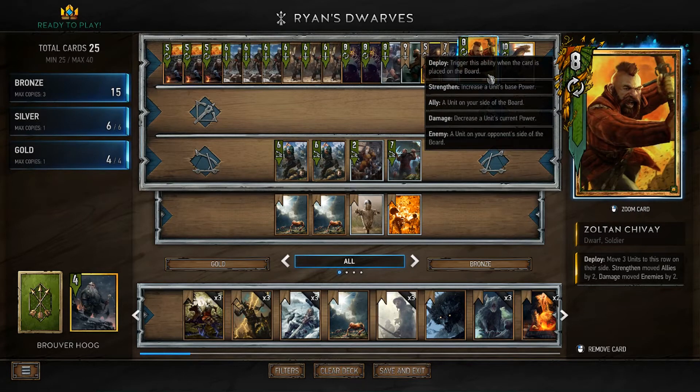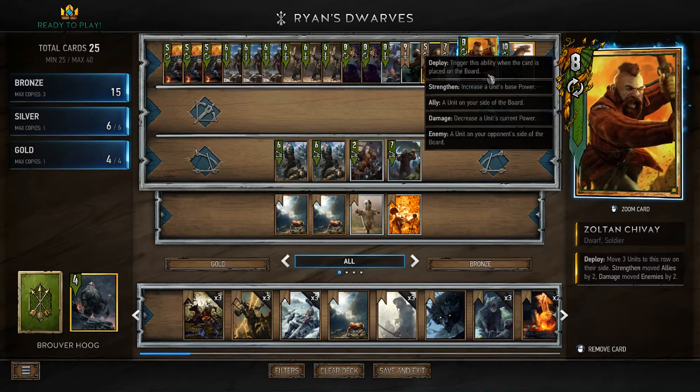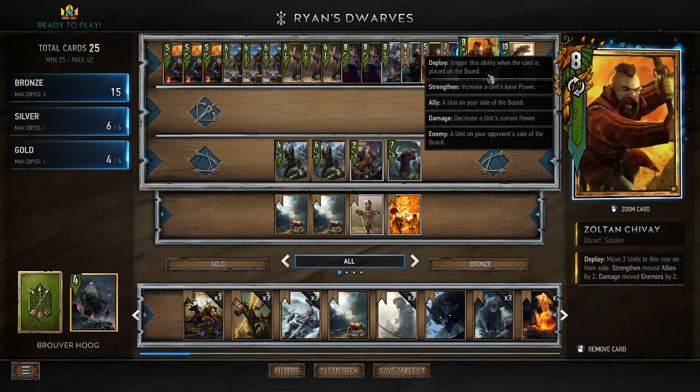The way Resilient works in the most recent patch is they have to be Strengthened, not Boosted. As soon as they're Boosted, the Resilient kicks in and they go back down to their base power. So the fact that Zoltan Strengthens is really, really good.